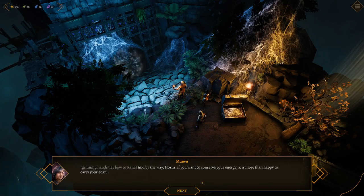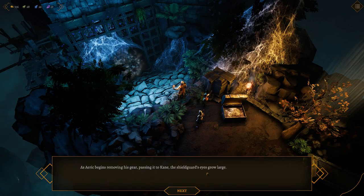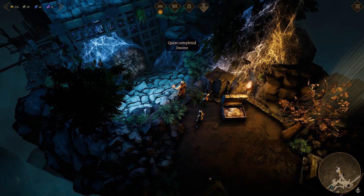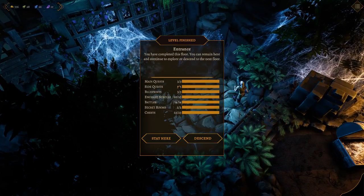Kayn hands her bow to Maeve. If you want to conserve your energy, Kay is more than happy to carry your gear. Descend to the lower level — and what could go wrong, right? Level finished — you've completed this floor. You can remain here and continue to explore or descend to the next floor. 3 of 3, 5 of 5, 3 of 3, 10 of 10, 14 of 14, 2 of 2, and 23 of 23. So, unless there's hidden stuff, should be good.